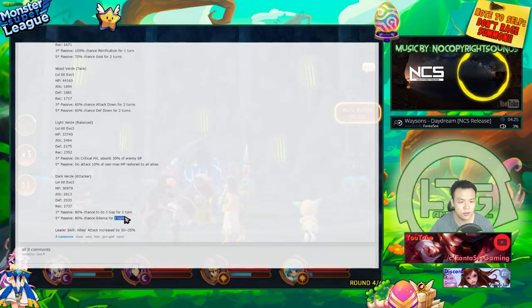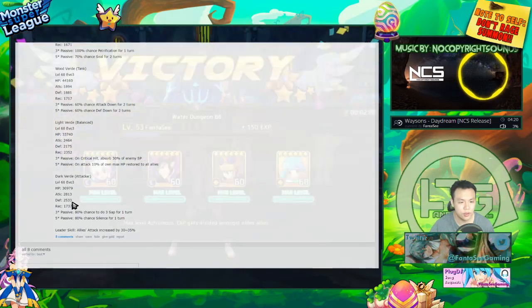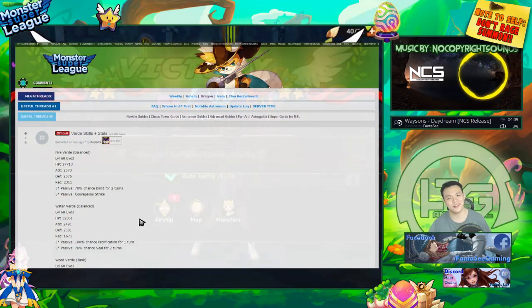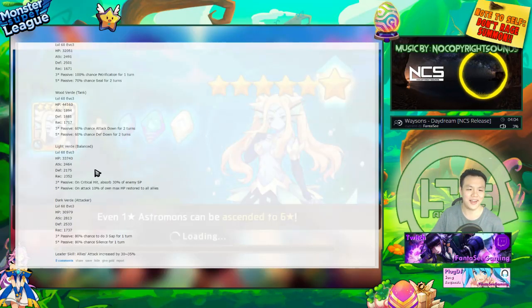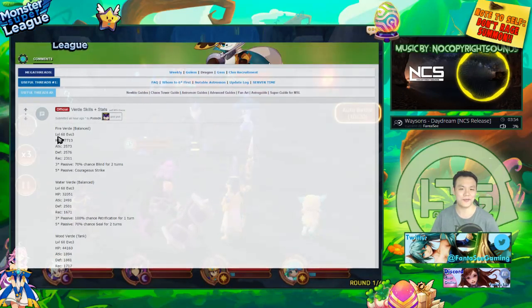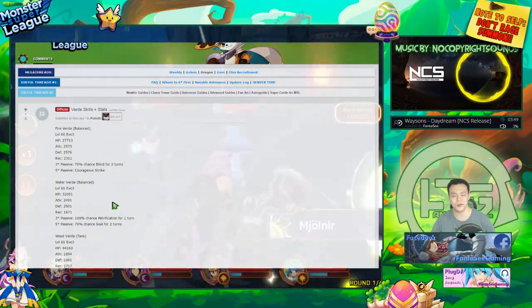The dark Verd is an attacker with a pretty balanced stat distribution for a Nat 4 — most went into HP, attack, and defense with minimal recovery. He has an 80% chance to sap for one turn and silence for one turn. His stats are solid. The fire Verd is definitely the best — I really like the fire one and I'm definitely going to try to grab a few. I'll just rebirth a few, try to grab some fire ones, get them to evil two, and that'll be good enough for Titans.